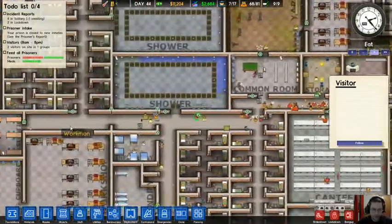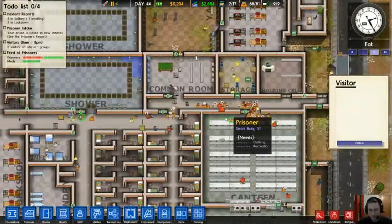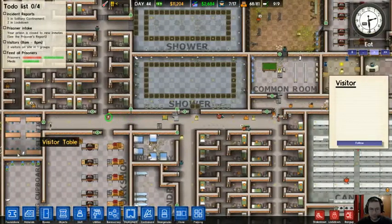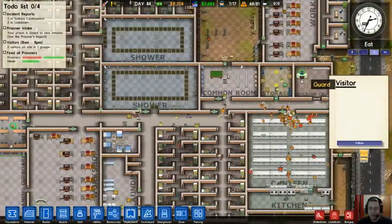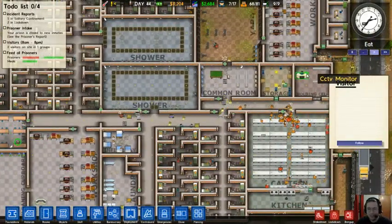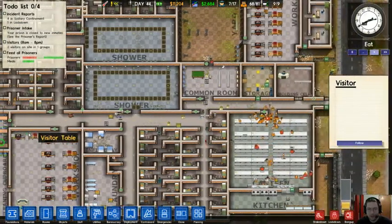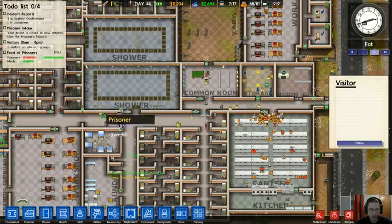Oh, that's a visitor. This poor visitor has to walk all the way through — this is probably terrible design. I really probably should put the visiting room here and move the holding cell over here. I really should do that. I'm not going to, but I should.